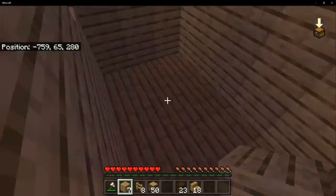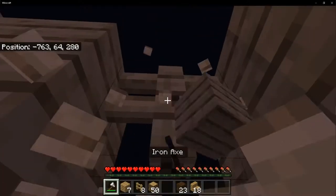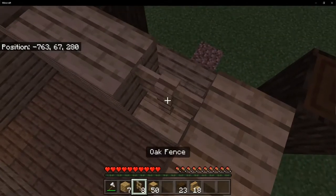If you counted correctly, you should run out of your oak wood planks. Just be careful not to fall — if you do, you'll have to delete a block to get back up and it's not fun.